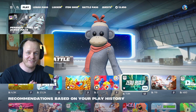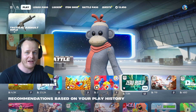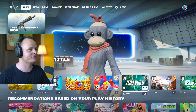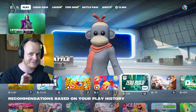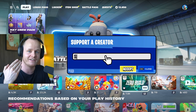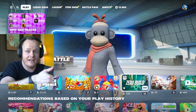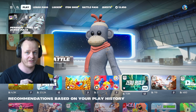Hi, today we're going to see everything that is new in the item shop. There is a LEGO pass and so many new items. I am so lucky that I'm an Epic partner, so I need to say this is an ad — because every time you use my code 'simongg' I get a part of it, and I get indirectly paid from Epic to tell you this.